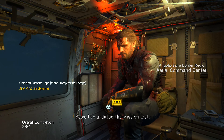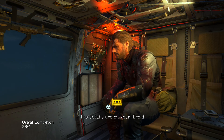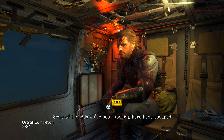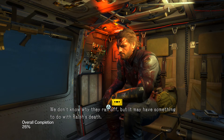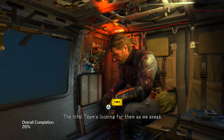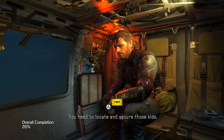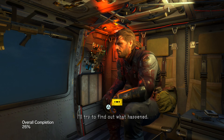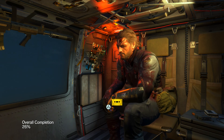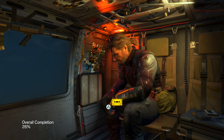I've updated the mission list, we've received some new job offers. The details are on your iDroid. Some of the kids we've been keeping here have escaped. We don't know why they ran off, but it may have something to do with Ralph's death. The intel team's looking for them as we speak. I'll add information to your side ops list as it comes in. You need to locate and secure those kids. Well done guys, thank you for watching my channel. Don't forget to like, favorite, and subscribe, and I'll see you guys all in my next video. Peace.